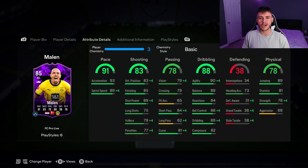88 dribbling is obviously where the card is going to excel the most, especially with his 4-star skill moves. He has 90 agility and 89 balance, so he should feel quite quick and swift on the ball. Last but not least, 78 physical — he has 89 jumping, 81 stamina, 78 strength, and 69 aggression.